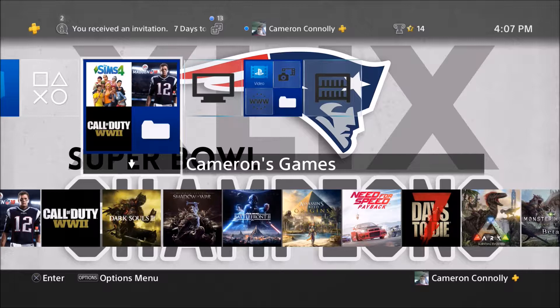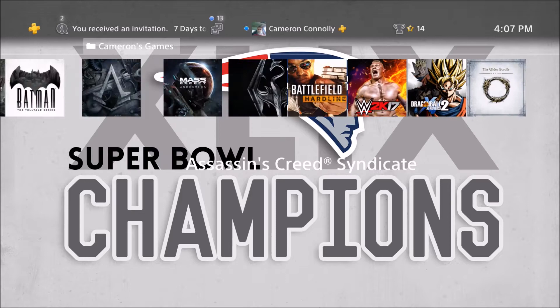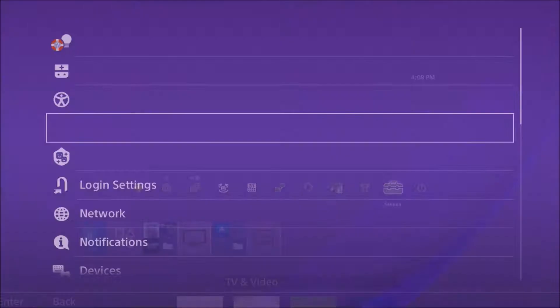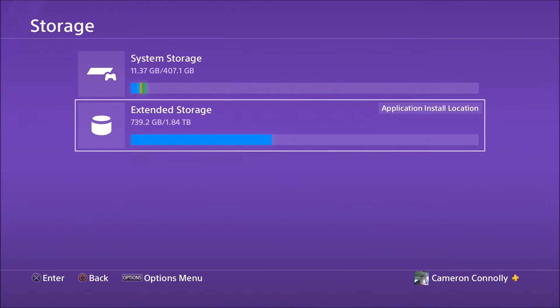We are back on the PlayStation — I didn't really go anywhere, I just stopped the video to get that intro done and moved over to the TV to be comfortable. Let's get into some Sims 4. As you can see, I have a lot of games on my hard drive because I have an external hard drive — 1TB. Going into settings and scrolling down to storage, you can see the system storage is basically 5GB and the extended storage is basically 2TB. But that's not what we're here for.